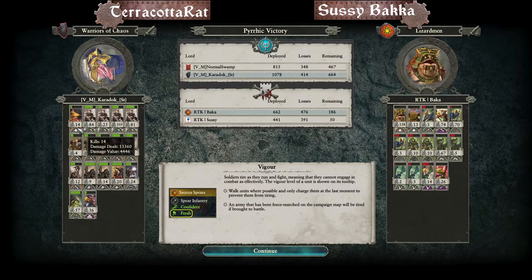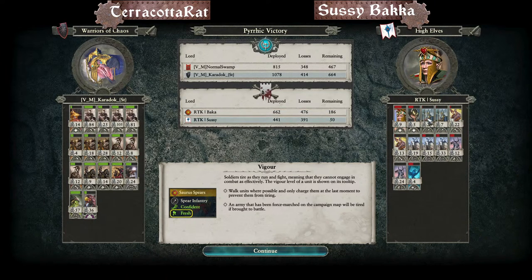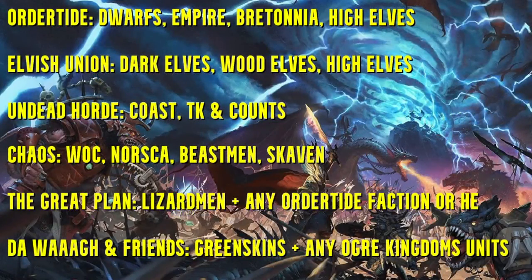The chariots should have been flanking instead of fighting in the blob — I really do think the Sassy Baka team could have won. Lion Chariots still got some good value despite getting nuked. Well played all around. Terracotta Rats advance. Updating the bracket — now we jump into the next lobby. For anyone new, here's a teaser of the alliances: teams choose from these alliances and build their list from there.